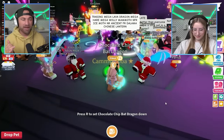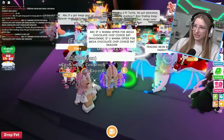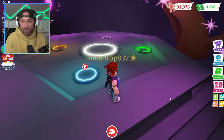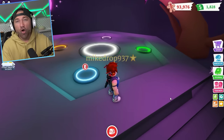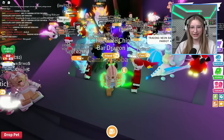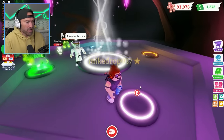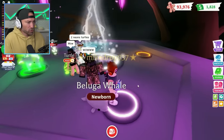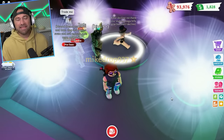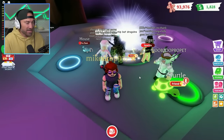Get in there and start trading and I'll start to make the megas here shortly. I said ABC if you want to offer for the mega chocolate chip bat dragon. I think it would be cool to have all the mega bat dragons. Going to the mega beluga whale now - one, two, three, number four for the beluga and there we go. We obviously made this on the live but I think it's really cool.